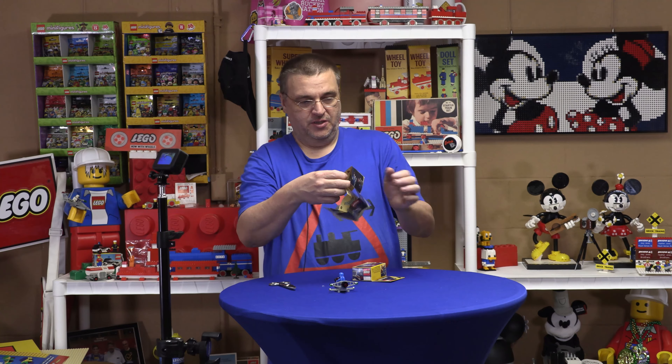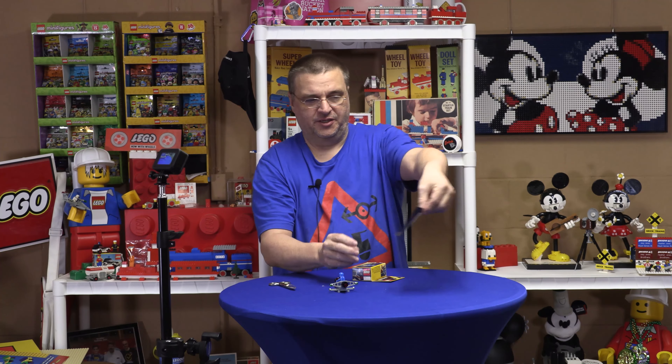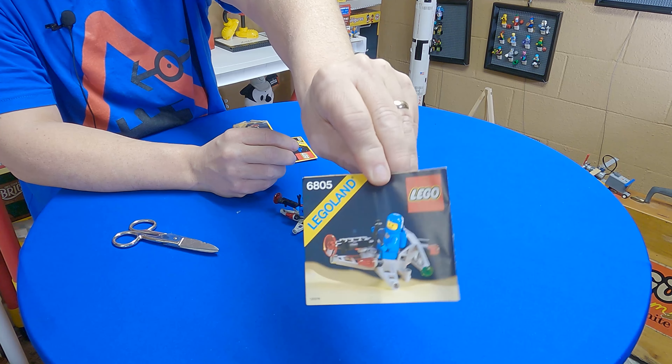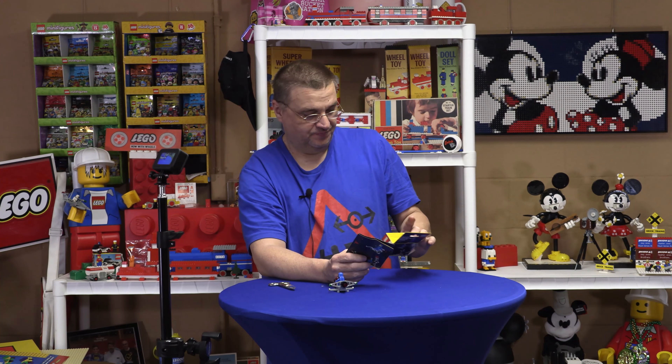Let's see — fold it like so. I got it! Look at that — it's been folded enough that it just kind of fell back into place. Pretty cool little set — 6805, the Astro Dasher, 1985, twenty to thirty pieces something like that.